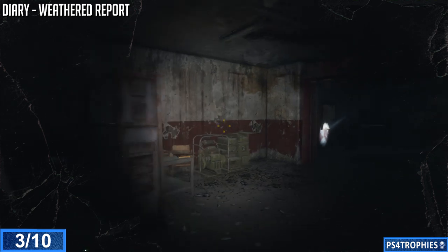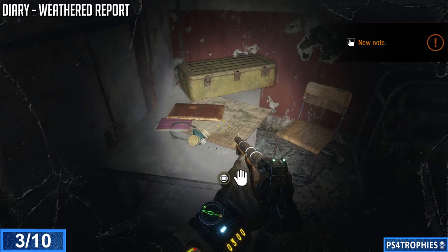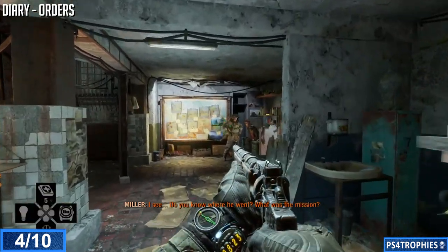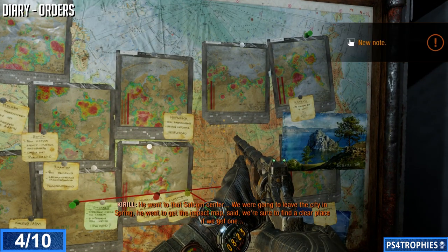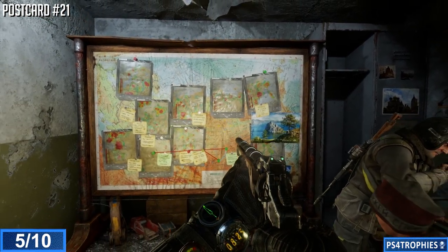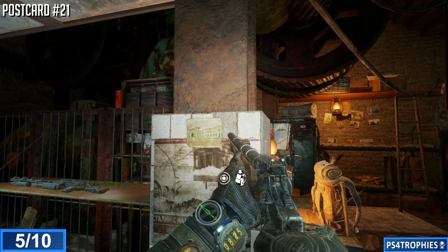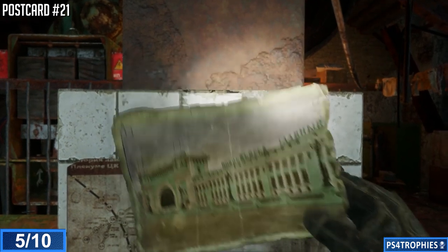Now let's head to Krill's little hideout — we're going to find two collectibles in here. As soon as you enter, go straight back to the board with a bunch of maps on it. Within that cluster is going to be a diary called 'Orders' — pick that up. Then stay in this room because the final postcard is here. Turn around slowly and on the column right in the center of the room is the final postcard. You'll get a trophy for completing all postcards and all diaries.